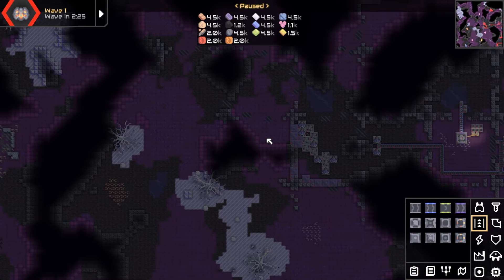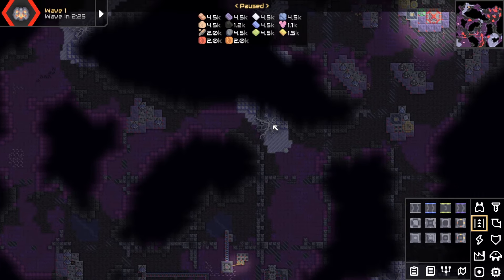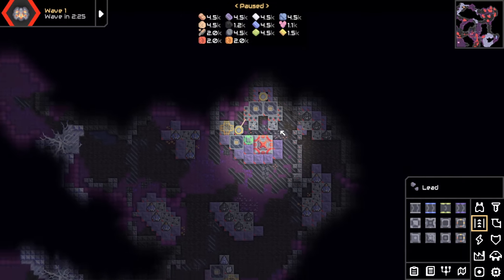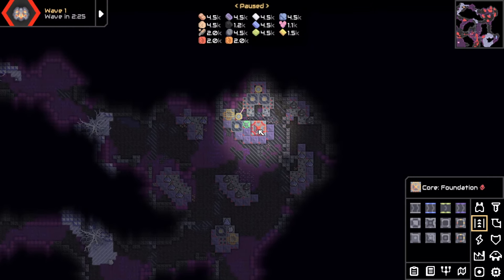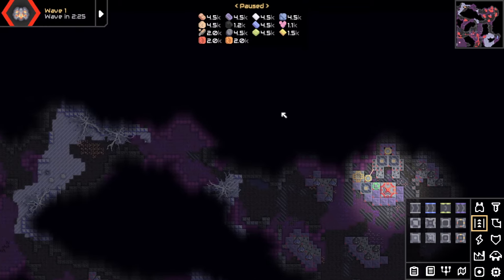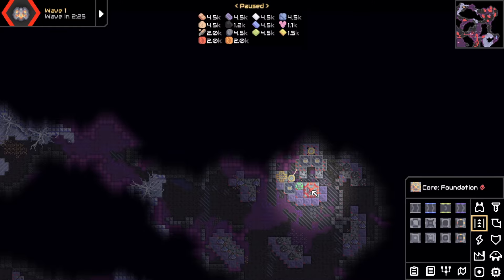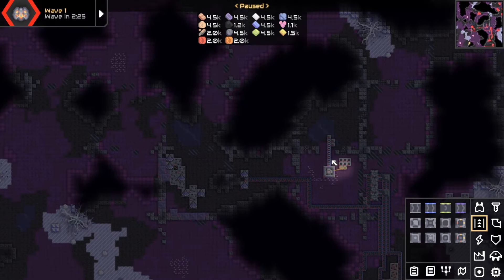Where does our base begin? This is the beginning of their base. Let's find their core. Core found. Yeah, bollocks, there's no easy way. It's all anti-air or even ground as well. At best, we could possibly come down here. I think much the same as we did the last level, just come down there and bomb.